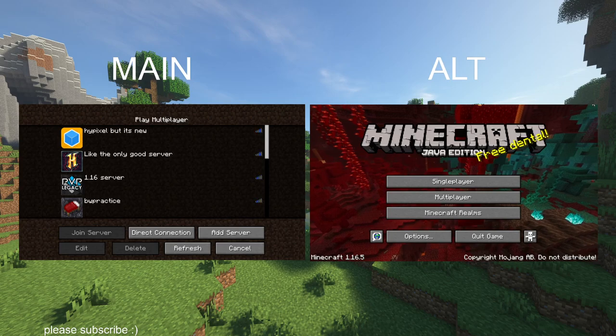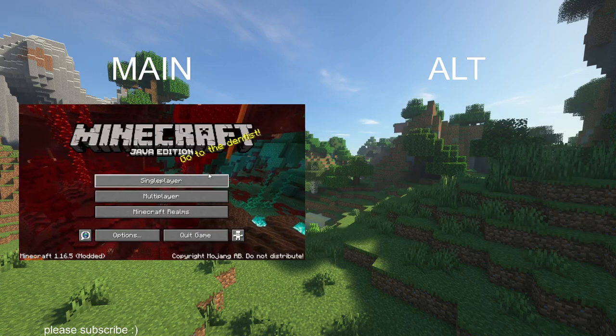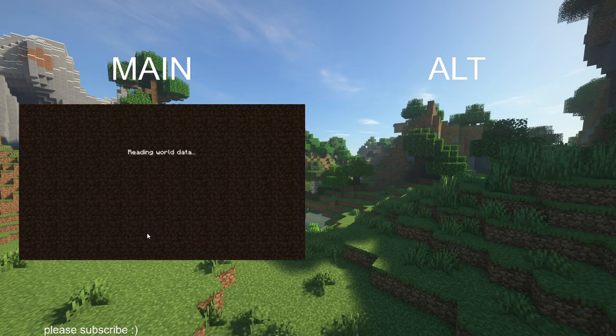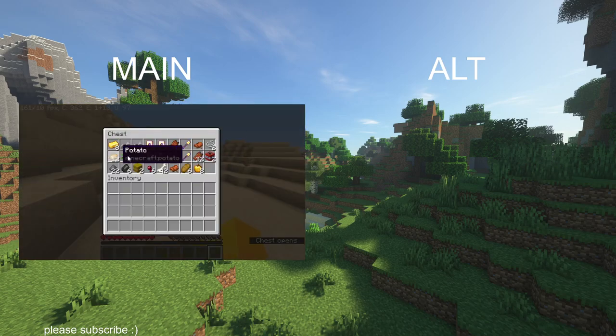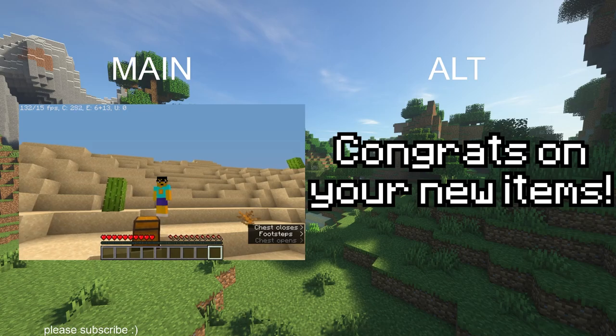At this point, you don't even need your alt account open anymore. So you can just open your main account, and all of your items are going to be in the chest. And there you have it.